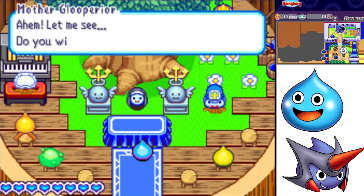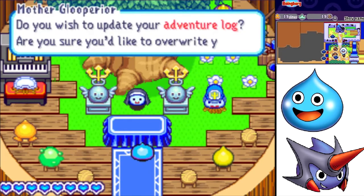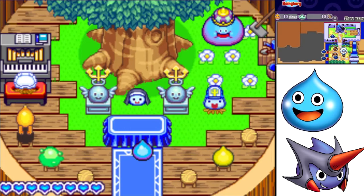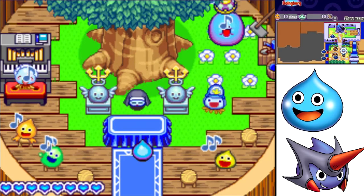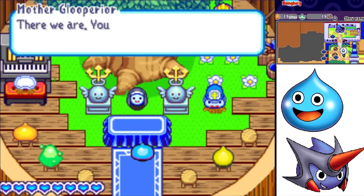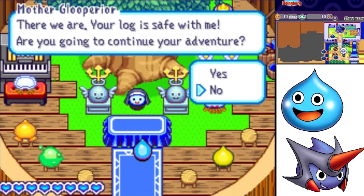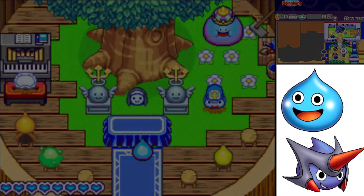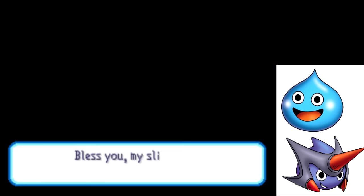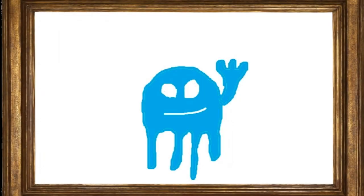That's going to do it for this episode of Dragon Quest Heroes Rocket Slime. Thank you so much for watching. I'm Colorful Artie. Tune in next time - we'll be going back once more to the Tomb of Tootin' Schlimmon. We will be finishing up that world, getting all of the remaining slimes there, and we'll finally be rescuing Huli. Until we meet again, have a great day. And, as always, God bless.